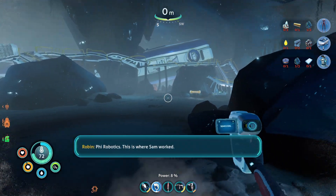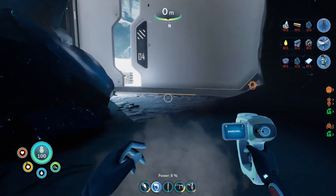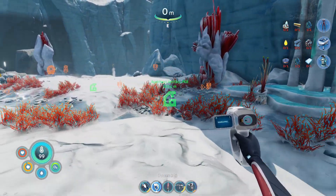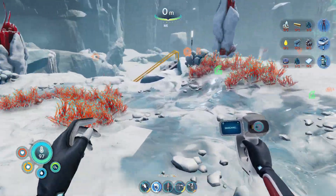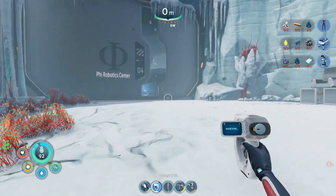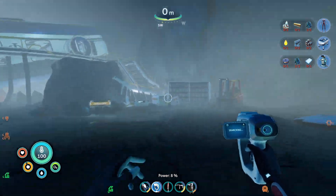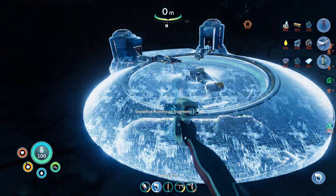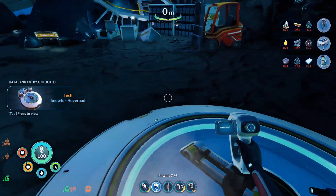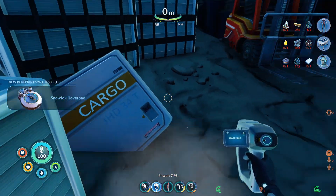We're inside and we shouldn't have to worry about cold anymore. This is where Sam worked. Let's see if there's anything I'm missing out here. Let's explore the area where Sam worked and see if we can find any clues about her — and there are also some great fragments here. Snowfox hover pad fragment — let's go! That will help us build the snowfox, and we need snowfox fragments for that. Hopefully we can find all of those here.